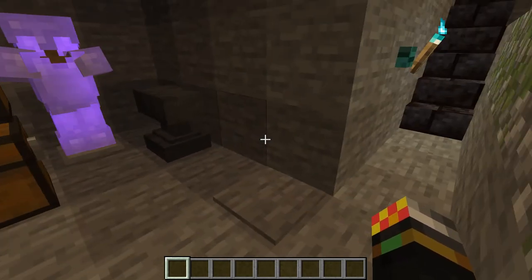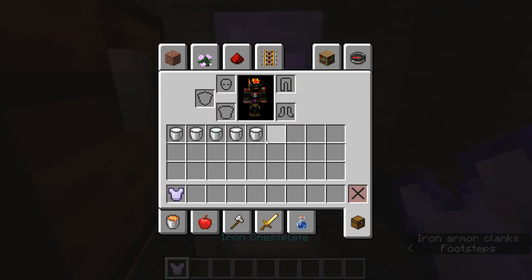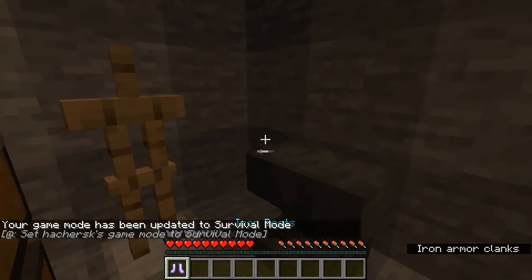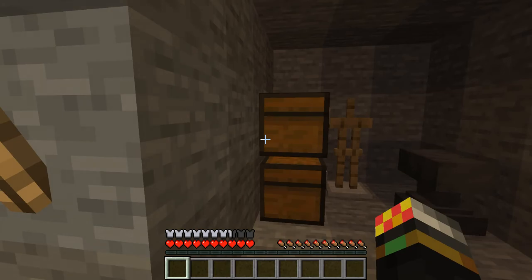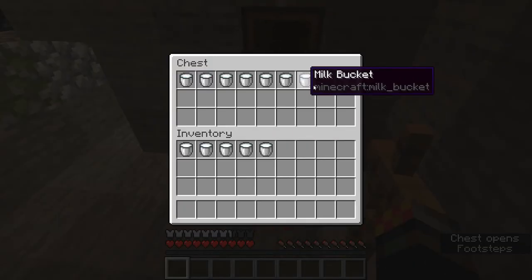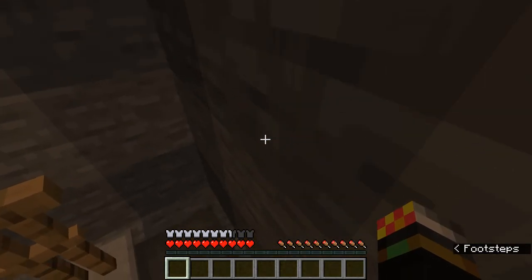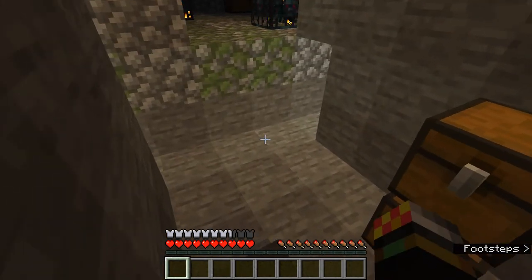In terms of armour and preparation, I'm going kind of unprepared compared to usual. I have full iron armour with Protection 2 - normally I'd have full diamond armour with Protection 5, something like that. I have milk as well. The milk isn't super necessary, but if you're fighting the Wither on hard difficulty you definitely need it. It'll give you the Wither effect for 30 seconds, which is fatal - it's unavoidable damage unless you have super regen.